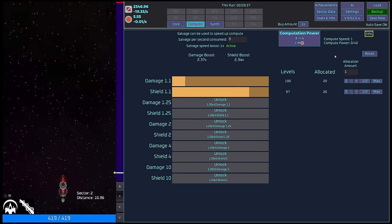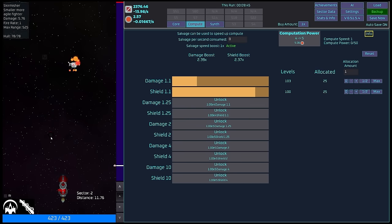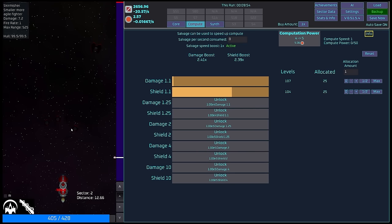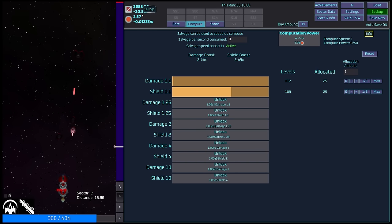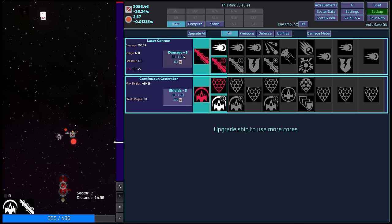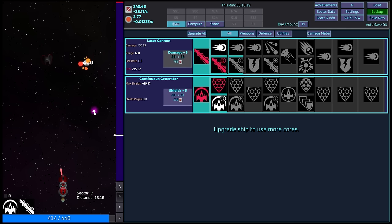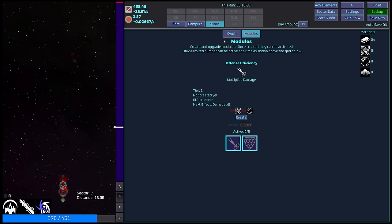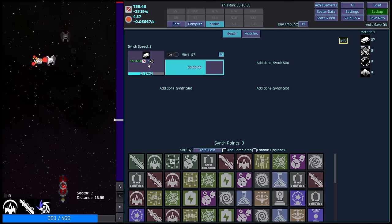Let's see if we can try and make a little bit of progress. Any additional computational power I can get? Let's keep this totally equal. It looks like there's an additional sort of ship that has been introduced. My cannon seems to be prioritizing the big ones over the small ones, which is probably completely fine. The void energy boost gives salvage amount multiplier times two, void power generation times two, synth speed times two — so really valuable.